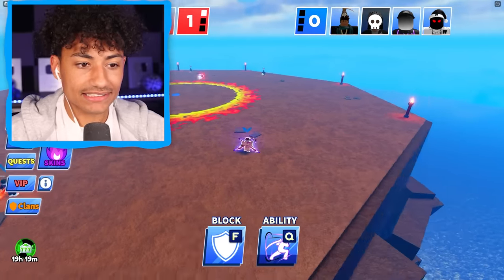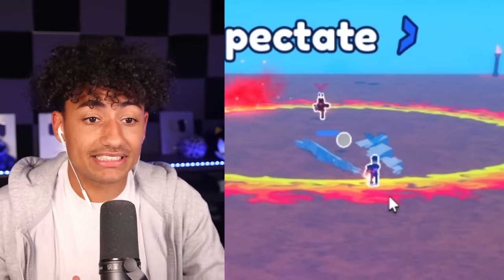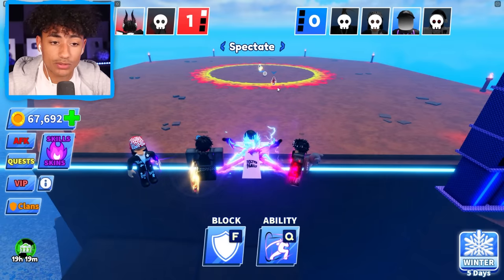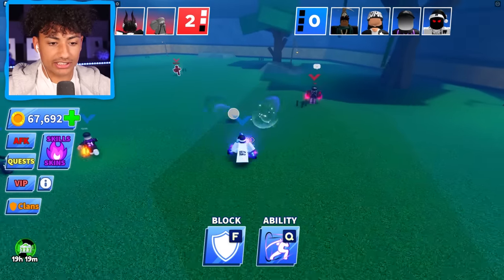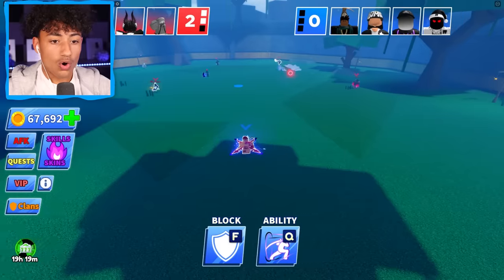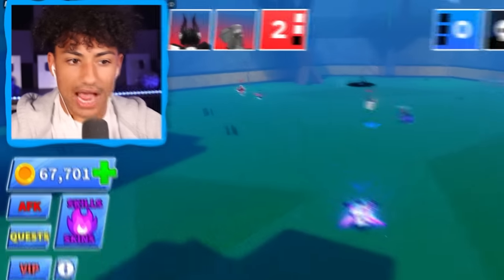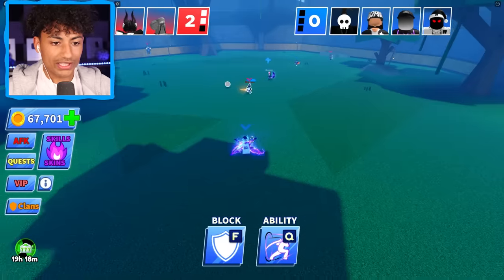The ball is starting to get fast. Oh, 2v1. Teammate, please clutch up. If you clutch up, we're winning this. He didn't clutch up. All right, it's coming my way. I'm not going to use my ability instantly — I'm going to save it because last time we were just waiting for the cooldown, which is not good. Bop. Here we go. Bop, right there. Yes, sir. We have to win this. It's 2-0 right now, but we can come back.